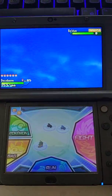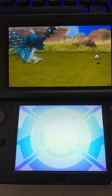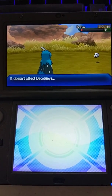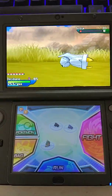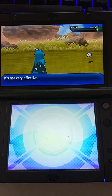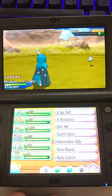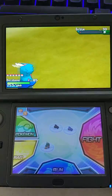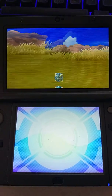And now I switch to my shiny Decidueye. Because it's a Ghost type, Takedown will never hit it, so it will never hurt itself again. Now it's going to be at 1 HP. I think that's the fourth or fifth Takedown. And now I can infinitely chuck 50 Beast Balls at it.